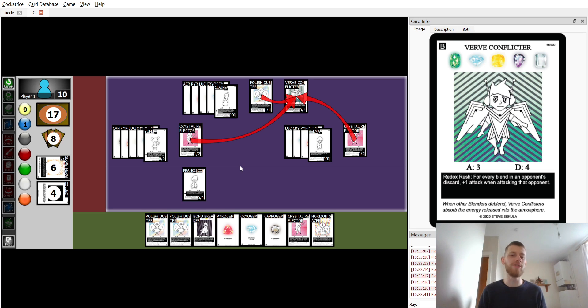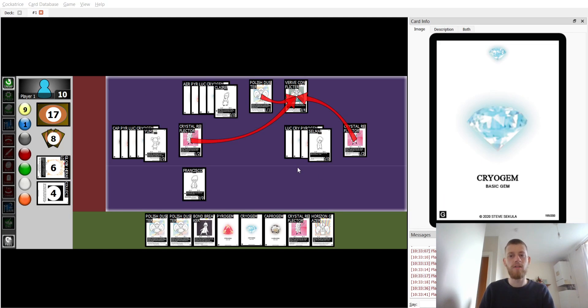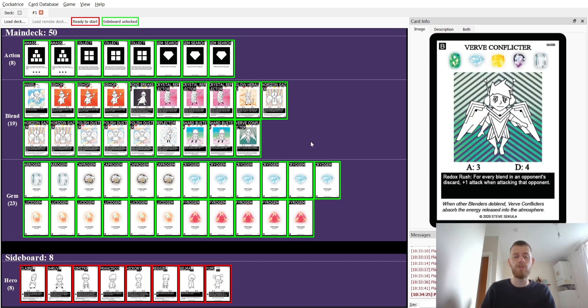You need to find a new way to do it, or find similar strategies with high attack as you go. Regardless, it was a very fun strategy, though a bit inconsistent. Here is the decklist if you want to admire it and come up with new ideas for what to use instead of Bondbreaker and Verve Conflictor. I'd be happy to hear suggestions — thank you for watching and have a good day.